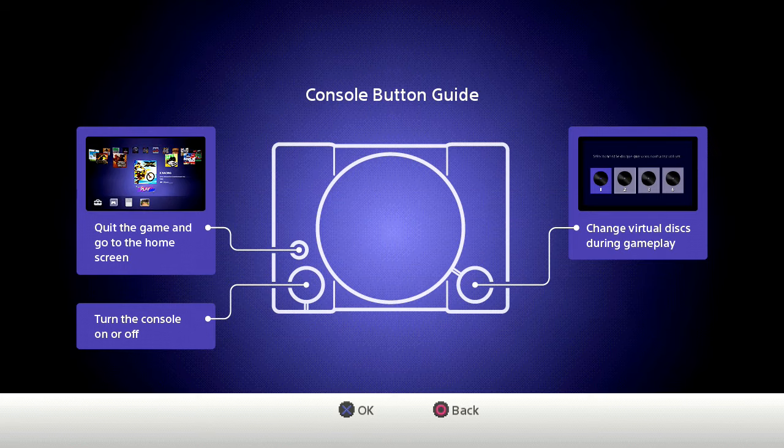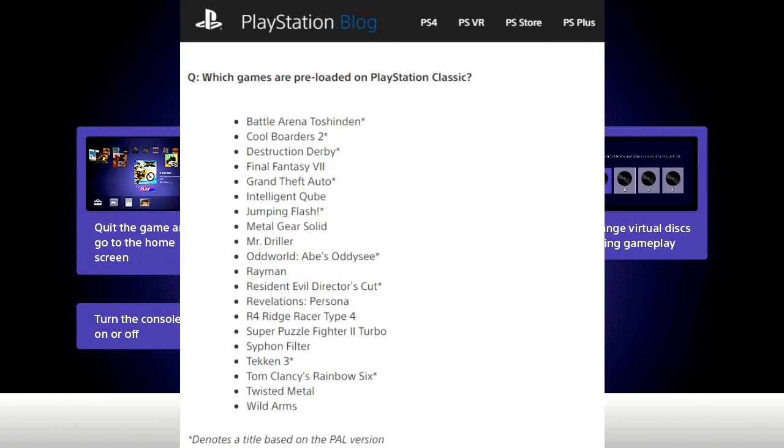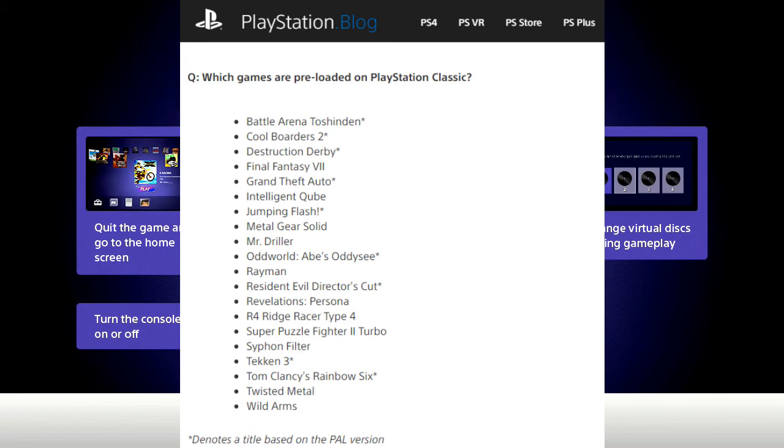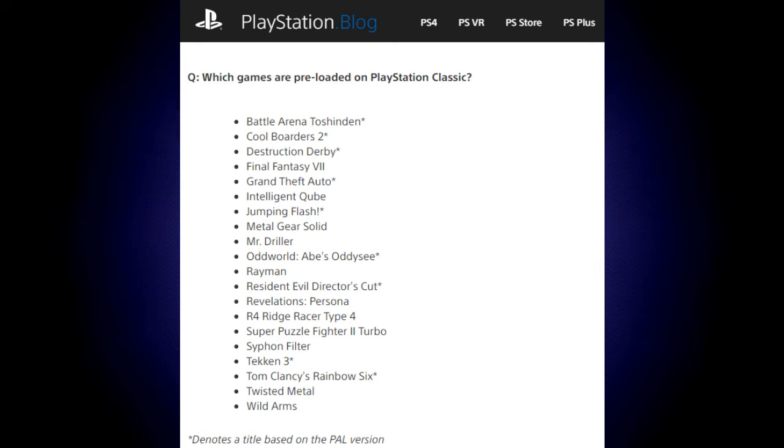Hey gang, Jack O'Lair here. Today we're taking a look at the games that come with the PlayStation Classic and how I feel about them. Before we start looking at them, I would like to point out that 9 out of the 20 games are PAL versions. What that means is that they move at 50Hz instead of 60Hz, and that makes them feel sluggish to me. Let's get into the games.